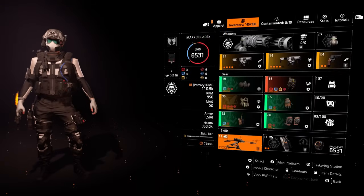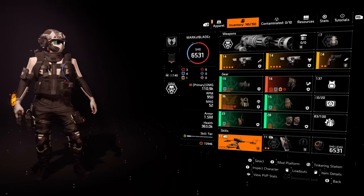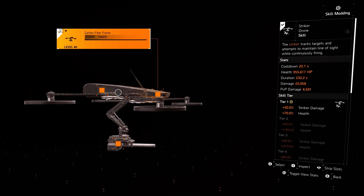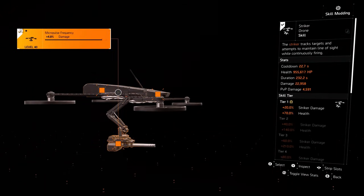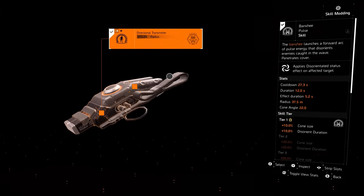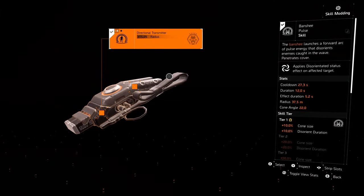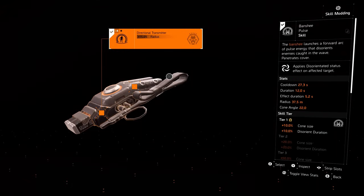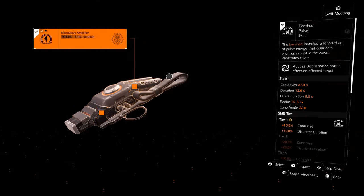Looking at the skills — you can either use a shield, or you can use the Striker Drone, which serves as a distraction. A 7.5% duration mod, a 10% health mod, and a 4.8% damage mod. Moving on to our second skill — it is my beloved Banshee Pulse. I absolutely love this skill. This is what helps us pop the Vindictive talent. We have 15% radius, and the second mod gives us 15% effect duration.